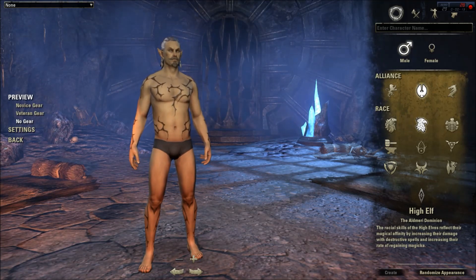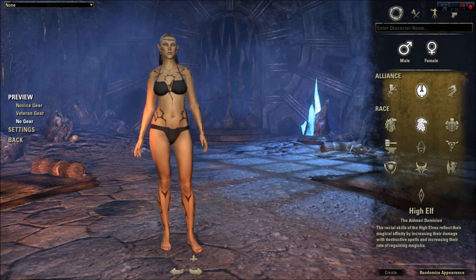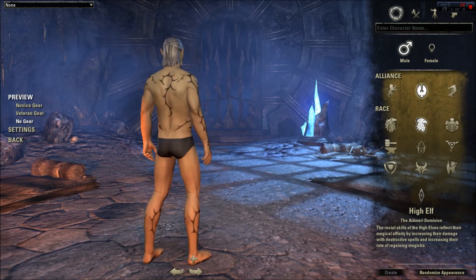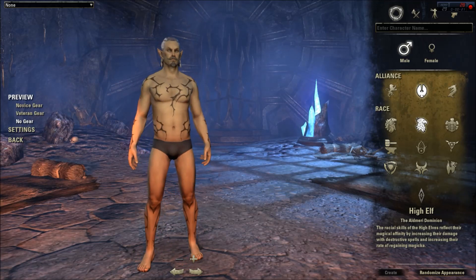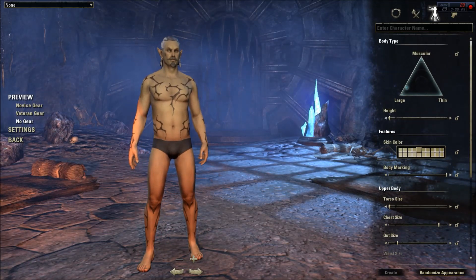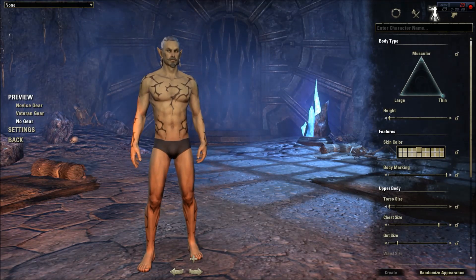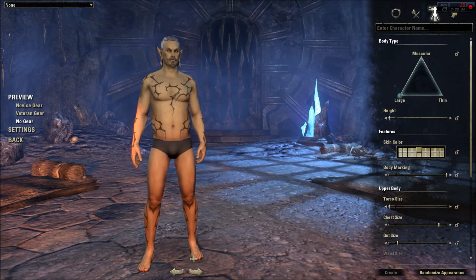This is what the male looks like. This is what the female looks like. But we'll go and check out male for the purposes of this video. First we'll go to body. There are three main types: muscular, thin, and large.